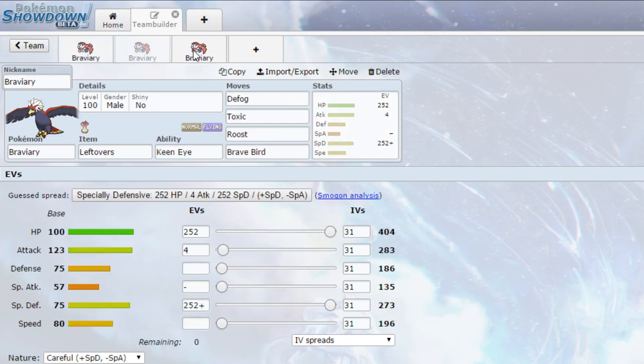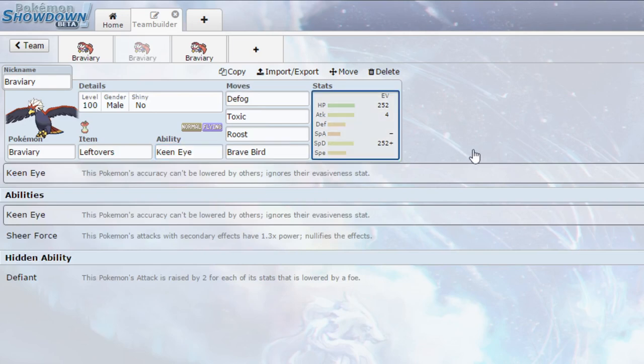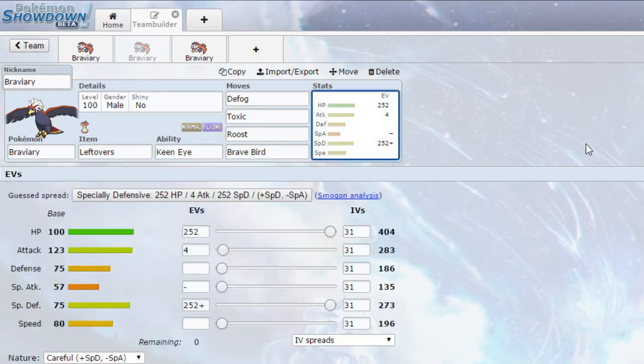The second set is much more of a support one. We have a transfer-only move on here — it's Toxic. If you don't want to use Toxic, I'd recommend using something like Tailwind, which is a pretty good option normally. On here we have Leftovers and Keen Eye, so your accuracy cannot be lowered. I know that's not a very common ability, but it's the only one that really works here. We've got Defog to get rid of any entry hazards, and if you wanted to run Heavy Duty Boots instead of Leftovers, that is definitely an option as well.